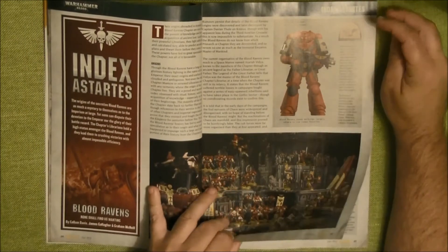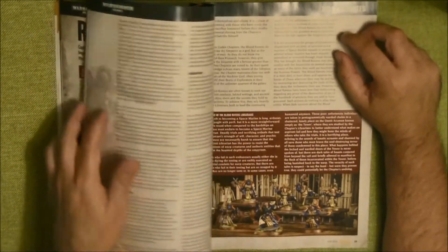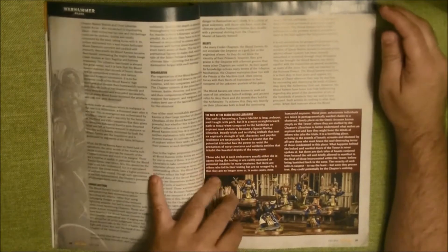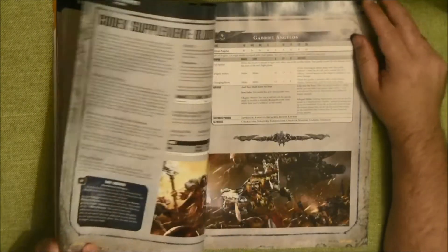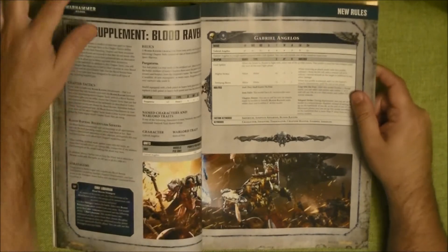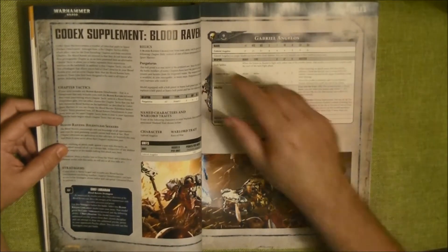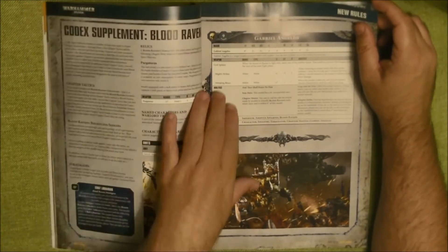We go to the index starters where they put some background about the Blood Ravens, and then we have the rules for the chapter. So the rules for the chapter — you have to use the codex of the Space Marines. They have their own chapter tactics, a special stratagem, the relics for them, their own warlord trait, and they also have a special character.